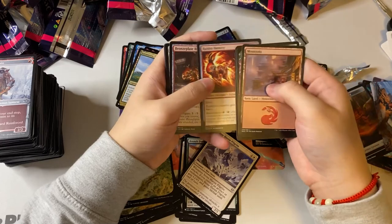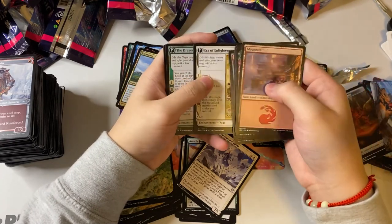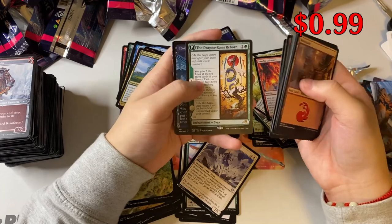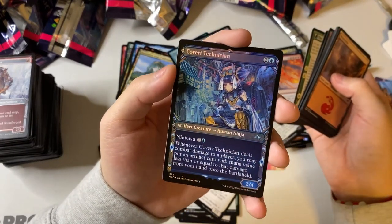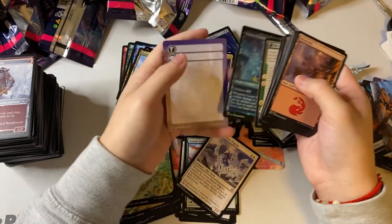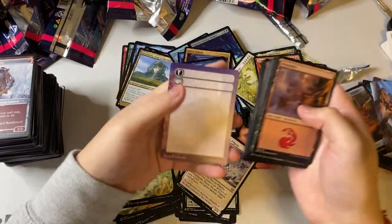Upriser Rabbit, Battery Bronze Plate Boar, Era — oh no — the Dragon Coming Reborn. And that's some nice art actually. Covert Technician. All right, we hit a lot of good stuff guys, we hit a lot of good stuff.